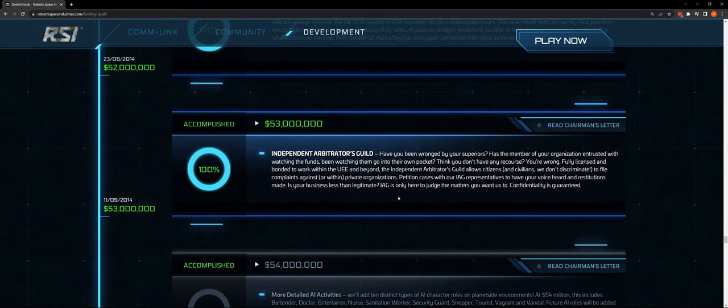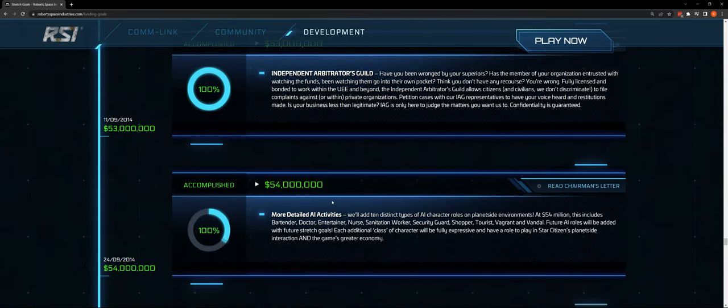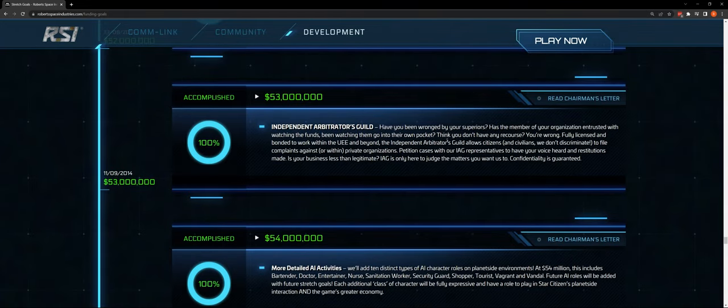At $53 million: the Independent Arbitrators Guild — fully funded in 2014. Players can file complaints against or within private organizations, petition cases with IAG representatives to have their voice heard and restitutions made. I'd love to see arbitration between player groups — where you submit evidence and it comes down to some RNG-based role determining how much which party gets of what. That'd be interesting.